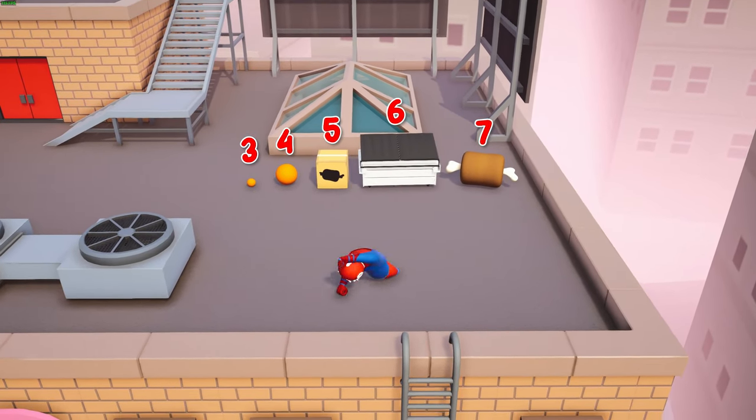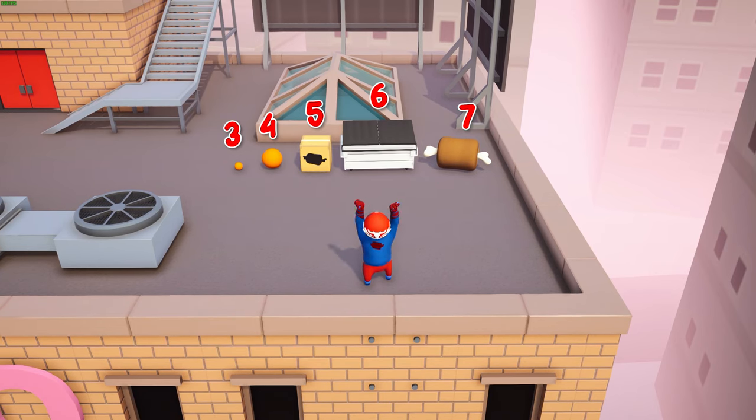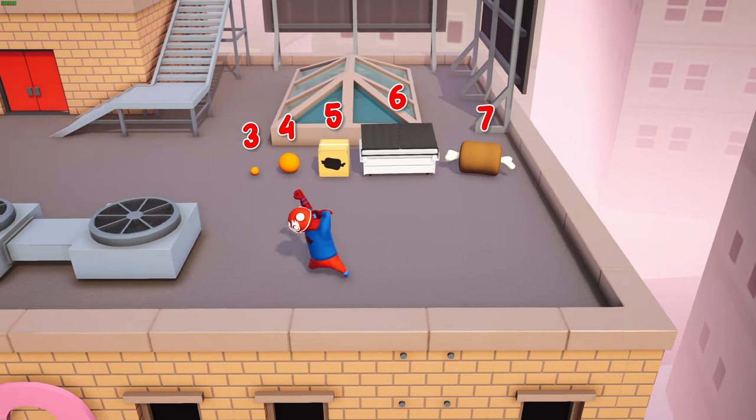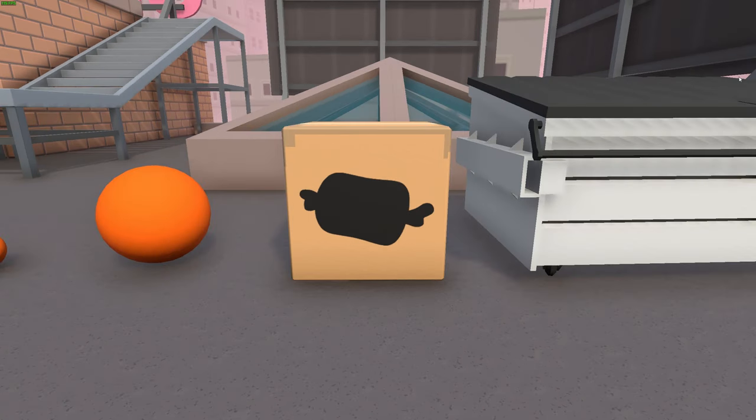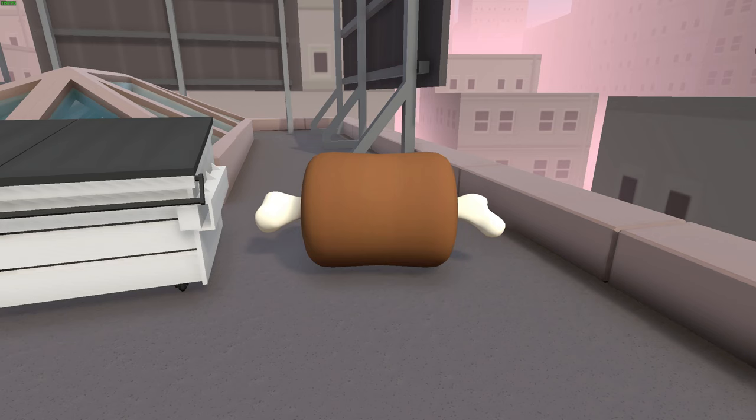Behind me you can see all the different items you can spawn in, and above it you can see a number. That's the number on your keyboard you're gonna have to press to spawn it. There is a small ball, a bigger ball, a cardboard box, a dumpster, and lastly a bone loaf.